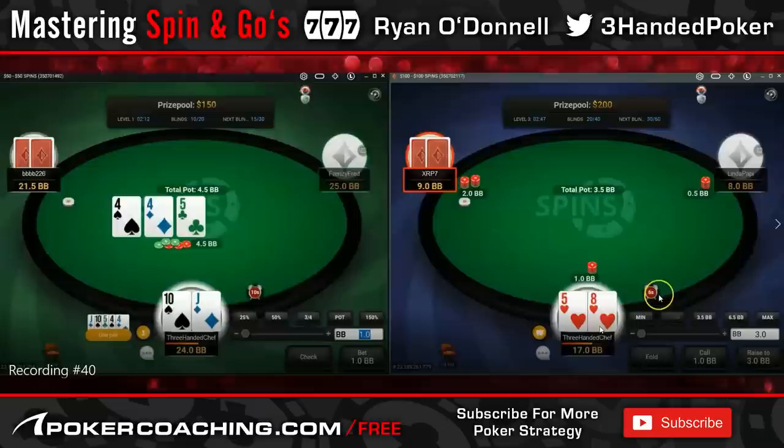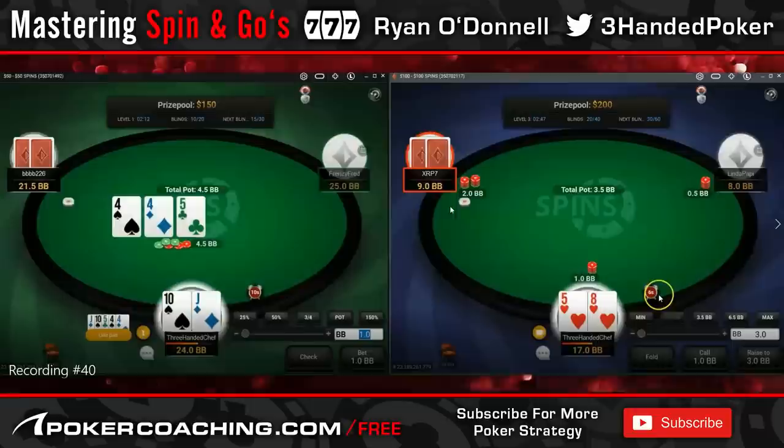Here is the first interesting spot. Preflop, if this was a reg, I would be folding here — 5-8 suited, but he's raising off 11 big blinds, and this guy's got 8.5 big blinds, so effectively playing a 10 big blind range. This is already marginal. But as a recreational, I think they're just going to open things they should be jamming — like ace-x, queen-jack. The range should be super polarized, actually super strong, because the worst hands a reg would raise are something like king-8, king-9 offsuit.